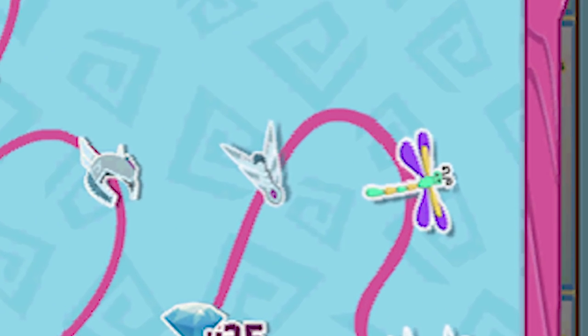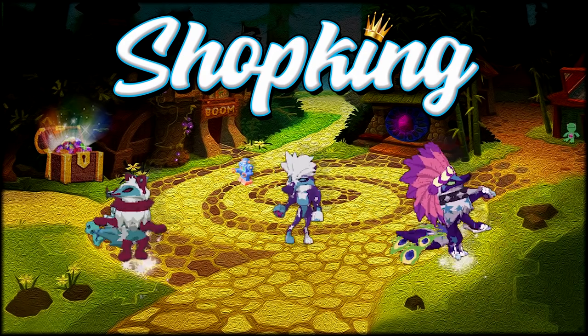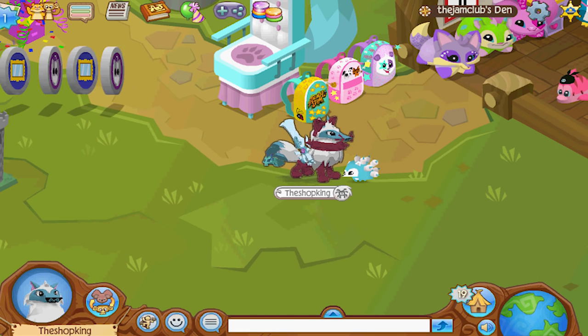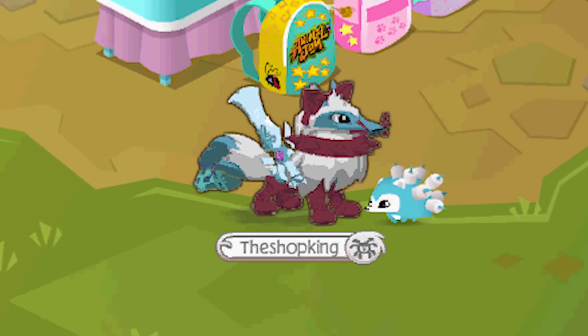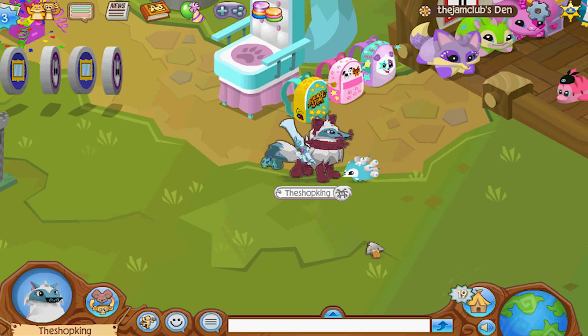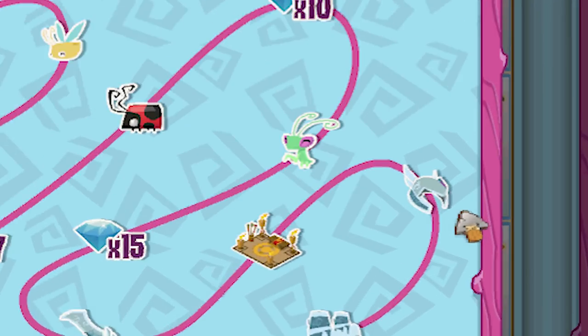Up next we have the rare pet dragonfly. It's the shop king — shop king time! Hey, what's going on everybody, Shop King in the house. So I'm sure you've probably heard of the alpha sword before, right? You get this when you put in 96 Adopt a Pet codes, and then when you put in 150 you get the alpha helmet, and then when you put in 180 you get the alpha gauntlets.